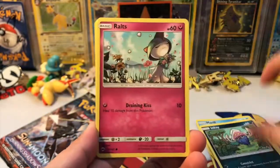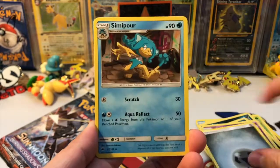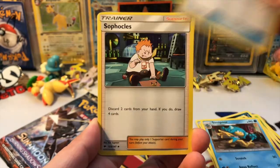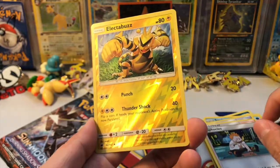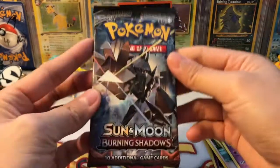We've got an Inkay, Ralts, Crabrawler, Sneasel, Venipede, metal energy, Simipour, Bodybuilding Dumbbells, Sophocles, Electabuzz, a reverse uncommon, and our rare is a Meowstic.